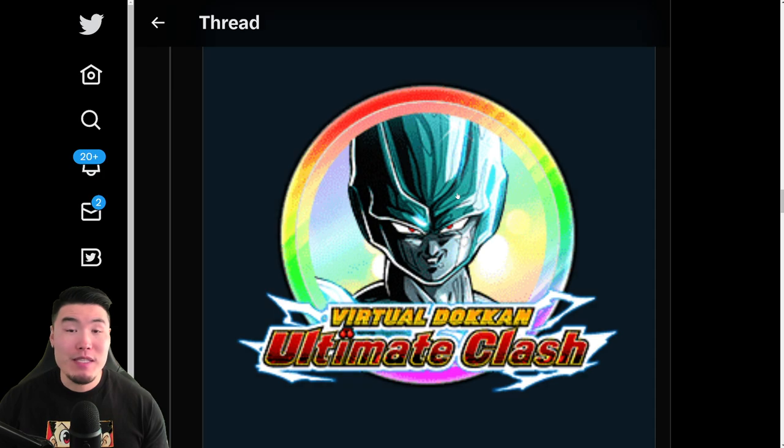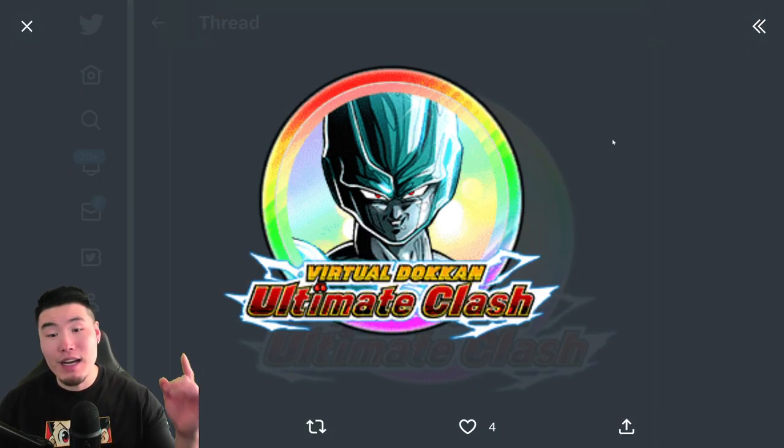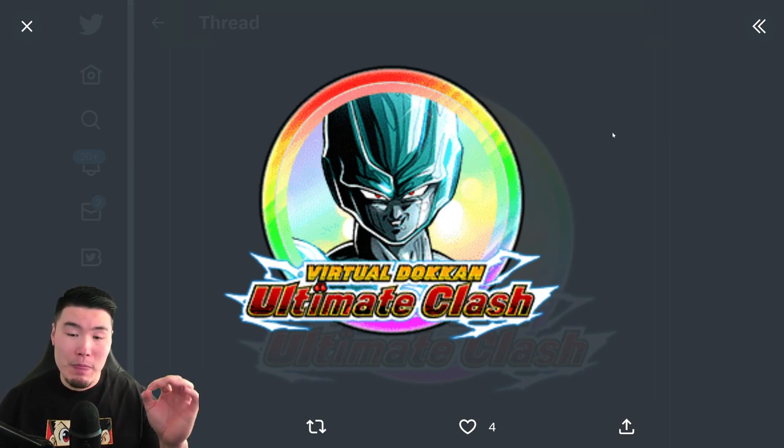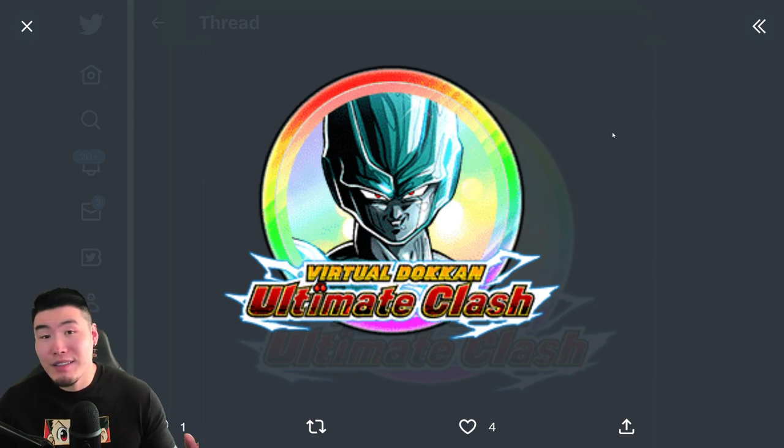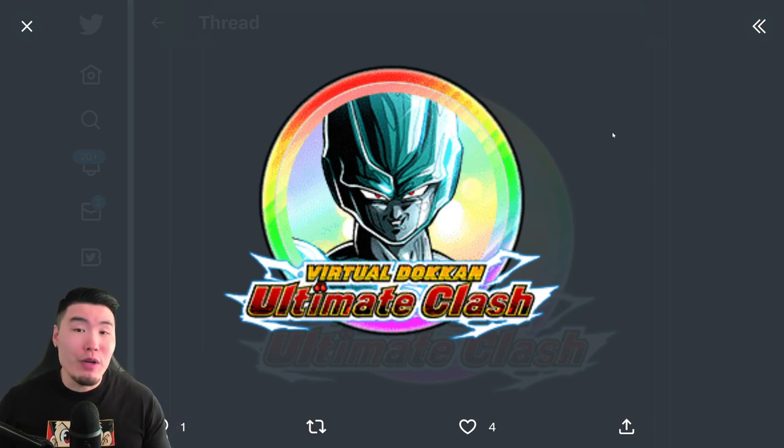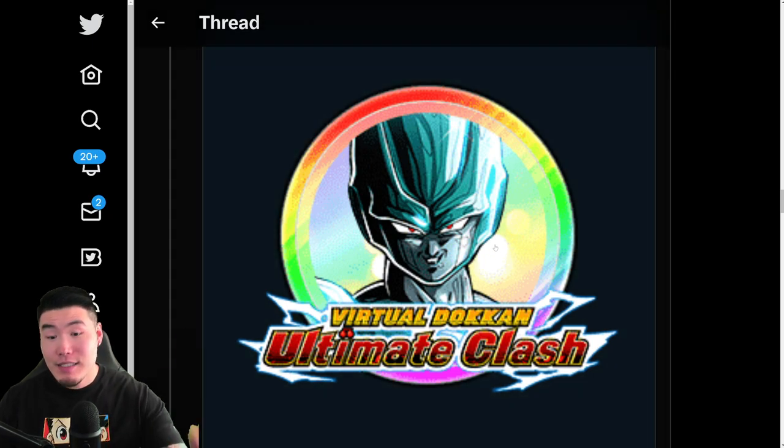And then after that, we have the Extreme Z Awakening Medal for the LR Metal Cooler Army. You will be able to buy those in the Ultimate Clash or Battlefield Shop. And if I remember correctly, in order to get all the Extreme Z Awakening Medals you need to fully EZA Metal Cooler, I believe it costs a lot of memory — I think it's like 600k or something like that. I could be wrong, but that's what I saw. Correct me in the comments if I'm mistaken.